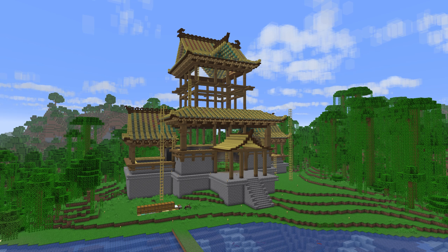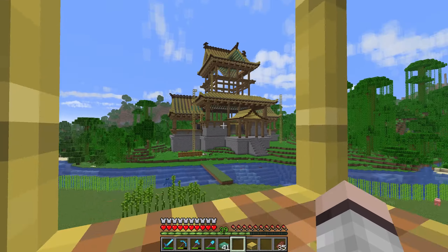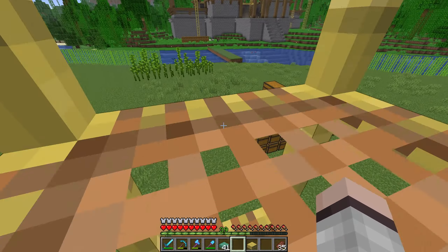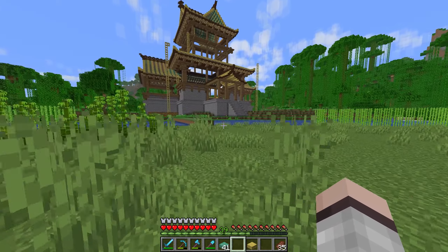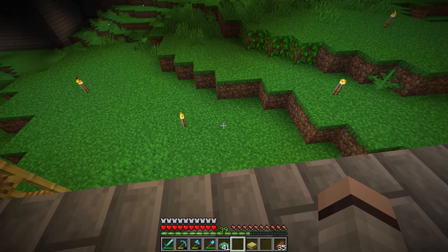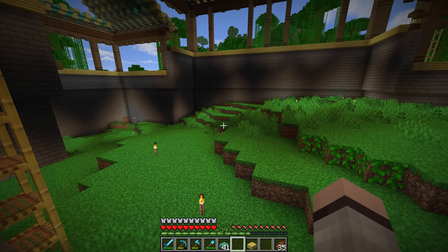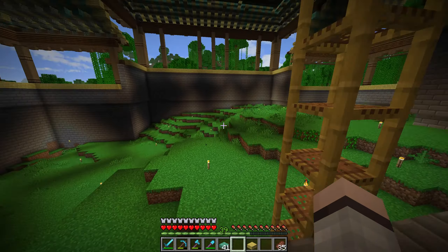It looks like we reached the trial chamber. I'm going to break this and I'll probably fall directly into it. Alright — there's a breeze. I know what a breeze is, but that's about it. That mechanic is actually super cool. I didn't bring a bow along, so I'm probably going to actually struggle against this thing. It doesn't have a lot of health, I don't think. And we got one breeze rod — does it keep spawning, I wonder.